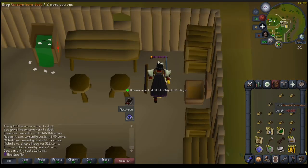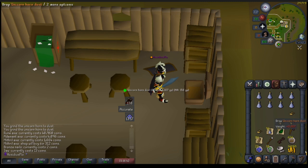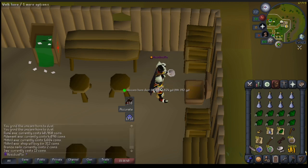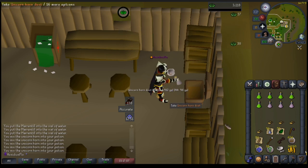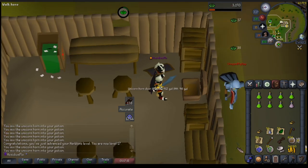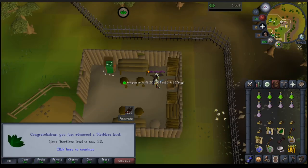So I'm at the bank here. I need to use up this stack of marrentill. I've been killing unicorns nearby for horn dust, so I'll be dropping half, unnoting my vials, dropping the rest, unnoting the herbs, making the unfinished potions, picking up the dust, making the anti-poisons, dropping those, rinsing and repeating. We're starting off with 17 herblore — let's see how much XP we can gain. And that's a nice 22 herblore from those marrentill.